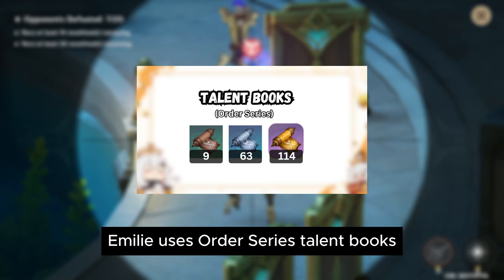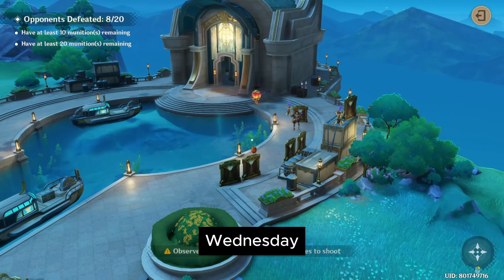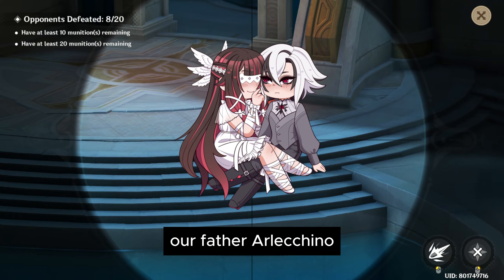Emily uses Order Series Talent Books, which can be obtained from the Pale Forgotten Glory domain on Wednesday, Saturday, and Sunday. For Talon's level 7 onwards, you need to collect 18 pieces of Silken Feather from Arlechino.